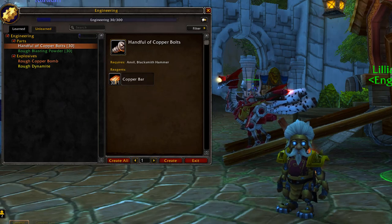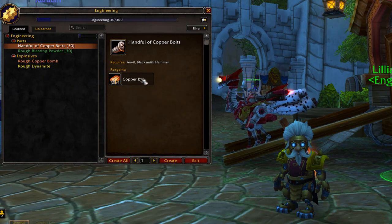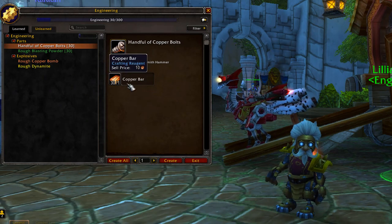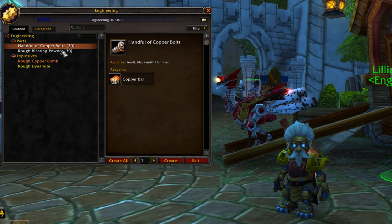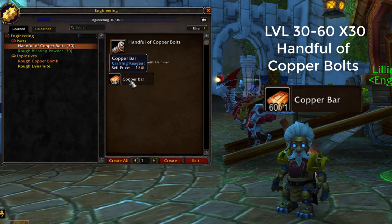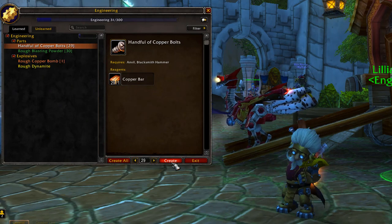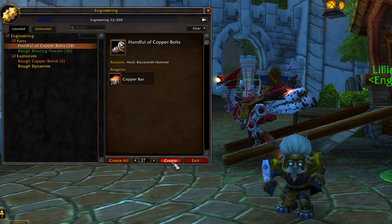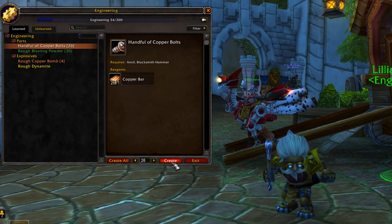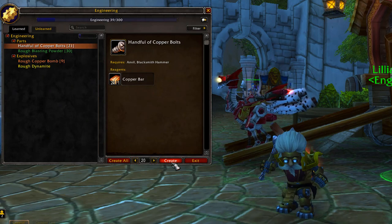That last step showed you how to get from level 1 to 30 in engineering. Now for 30 to 60, I'm making this as easy and affordable as possible. You want to create 30 handful of copper bolts — the main ingredient is copper bar. Type in 30 and click create. Note that as a mechagnome I can craft without buying a blacksmith hammer, but you will need to go to a blacksmith, buy a hammer, and have access to an anvil.